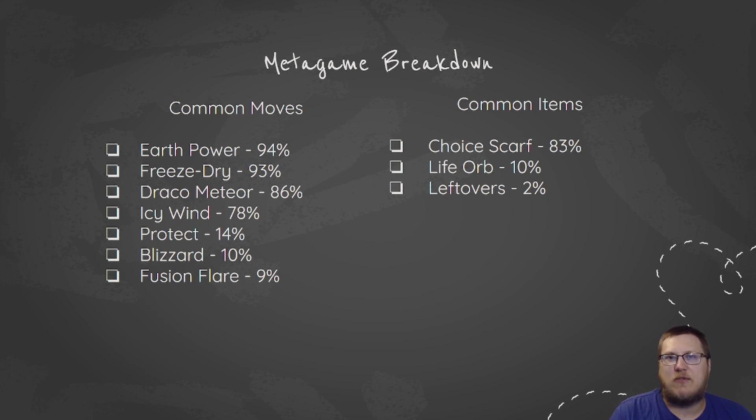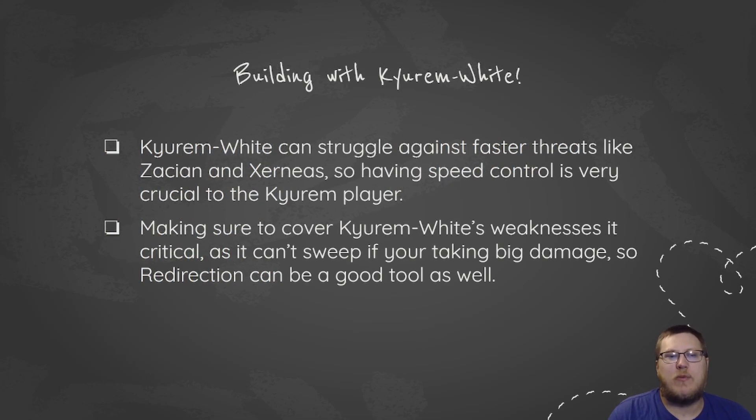I'm assuming these Leftovers sets tend to be more supportive with Icy Wind, Protect, and things like that. When you're looking to build with Kyurem White, it can struggle against faster threats like Zacian and Xerneas, so you need to make sure you have some kind of speed control. Those Scarf sets can outspeed both of those Pokemon pretty easily. But if they have their own Tailwind, you need to make sure you have your own Tailwind. If they have Trick Room, you have to find a way to stop it.